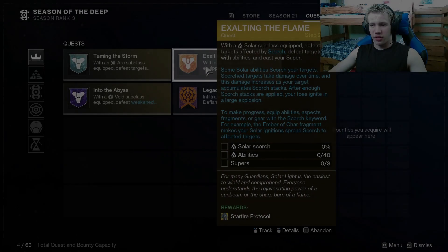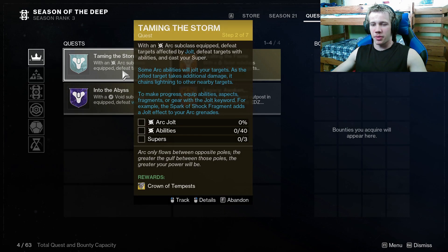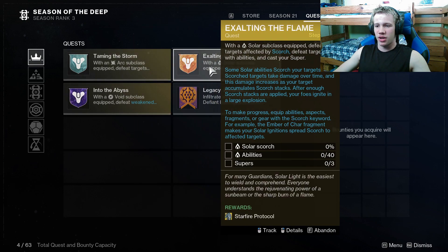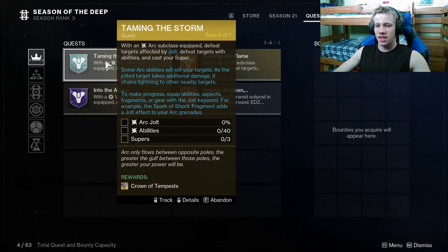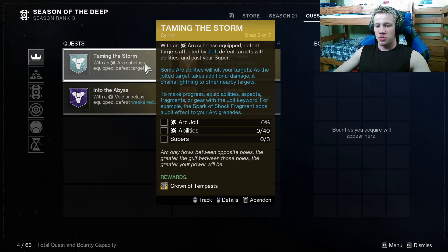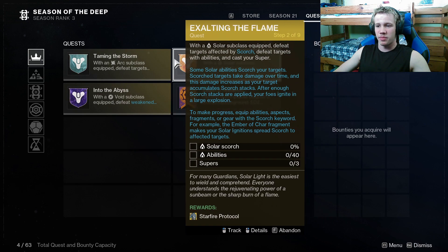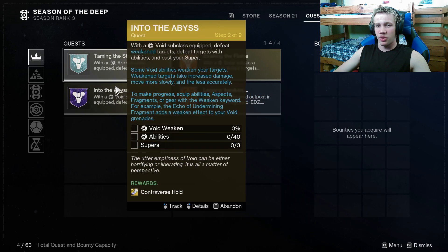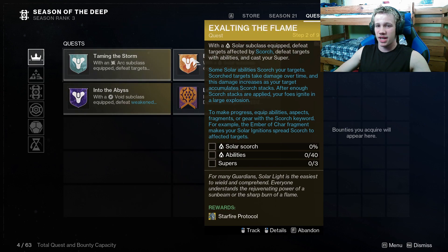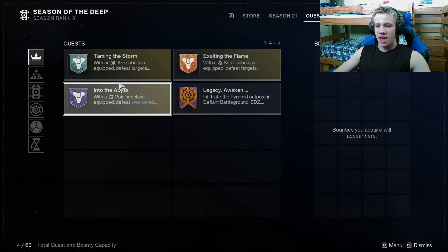On another quick side note, after you've completed all three of the light subclass quests, Ikora Rey is going to give you a quest — one per subclass — to use that subclass to its fullest, and it will allow you to unlock exotics specifically associated with those subclasses, which will help you in your journey.